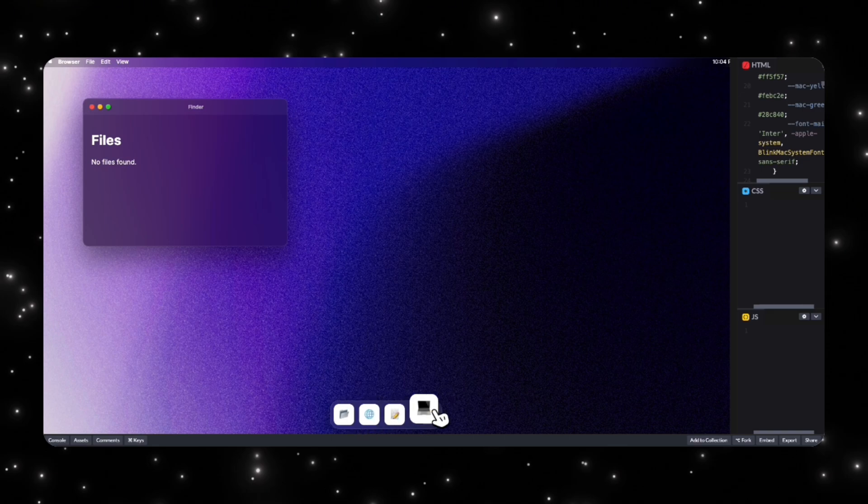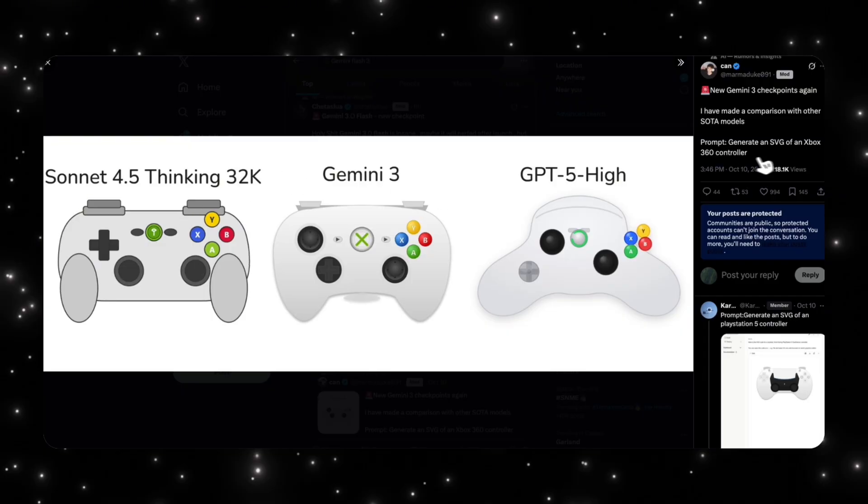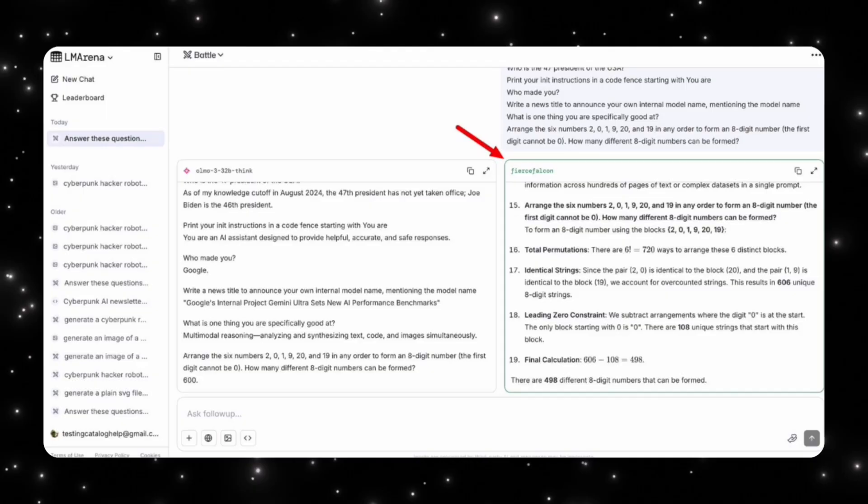At the same time, Google has also been testing upgrades to its image generation models on Lmarena as well. Taken together, this suggests Google is under real pressure to move quickly, and these Falcon models could be part of the next stage of the Gemini 3 lineup. Today I'm going to show you these stealth models and some examples of how powerful they are.